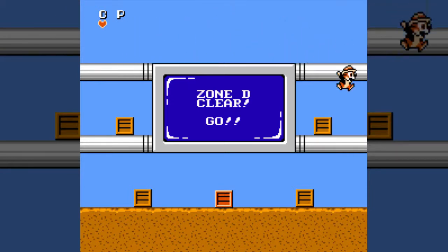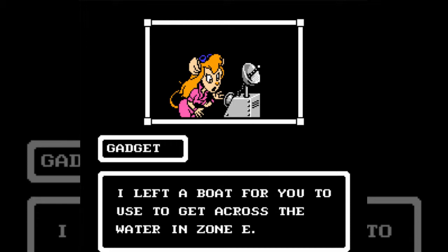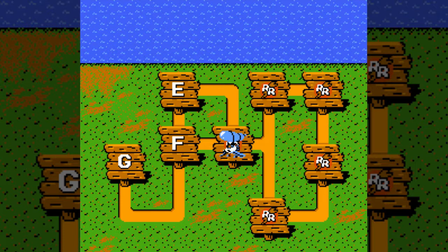The only way you can really get every box in a special stage like that is if you have two players. Then gadget's briefing mentions: boats will be needed to get across the water in zone E. Also she nearly fell into a hold in zone F — watch your step.